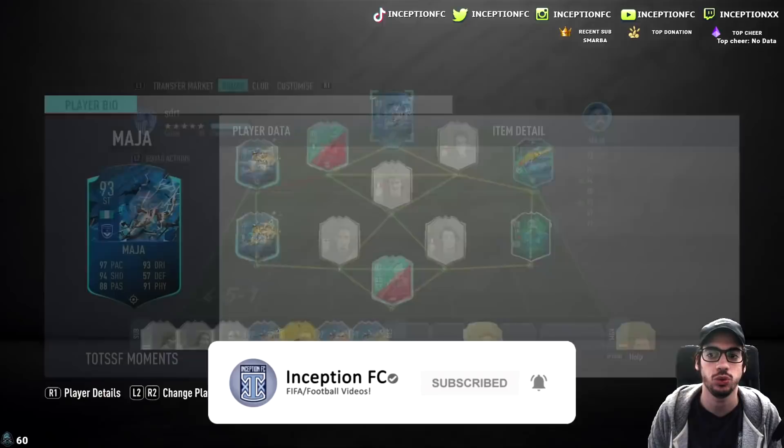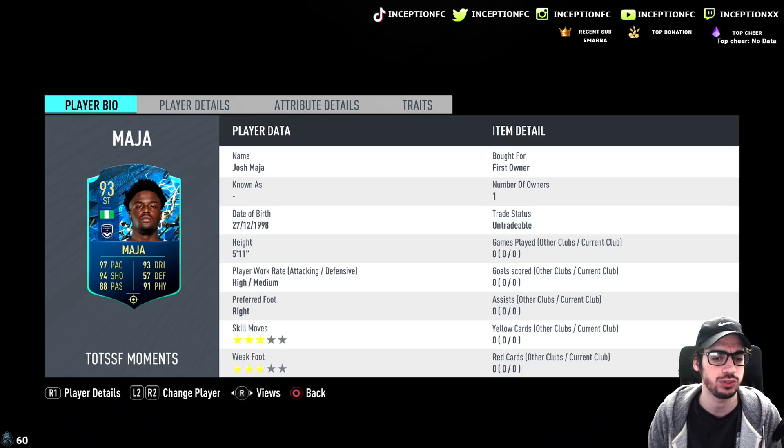Ladies and gentlemen, we have the new SBC Maja card that came out today. We're taking a look at a card that is 5'11 with high/medium work rates, right footed, and he's 3-star, 3-star.